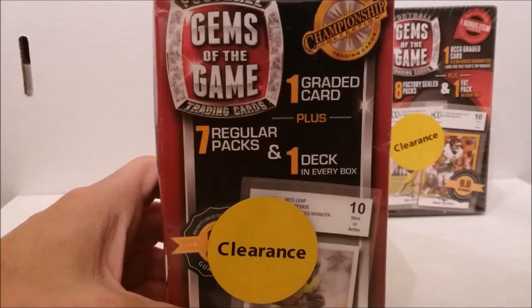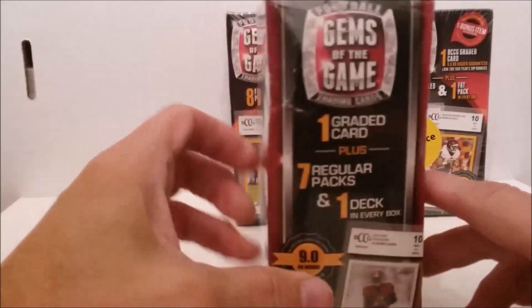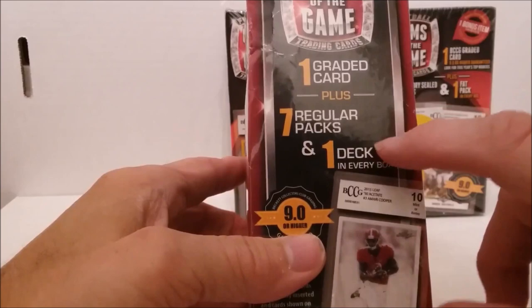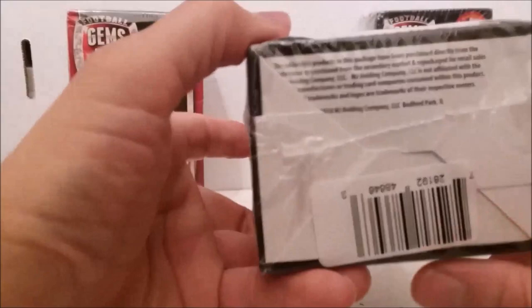The 2015 box has seven regular packs plus one deck in every box, and one graded card - it's the championship trading card. The graded card is going to be one of those BCCG ones, which is really not a big deal. Plus seven regular packs plus one deck. The deck I'm going to predict is one of those NFL Showdown decks. The other two were the newer 2018 versions.